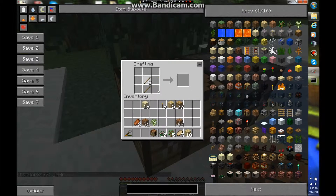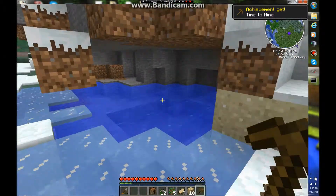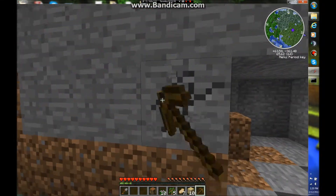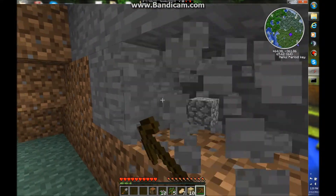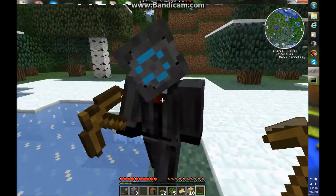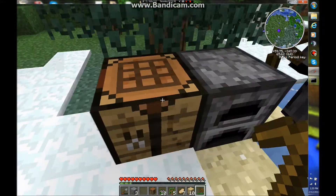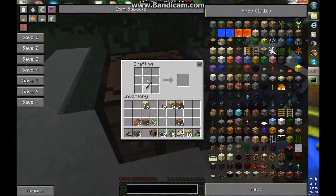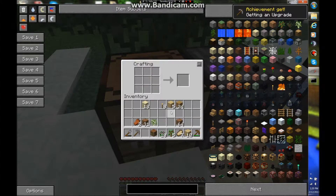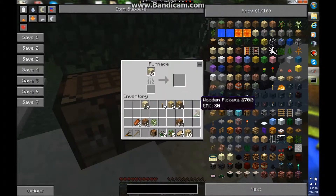So if you noticed, he was holding a wood pick. I like to use the wood pick to do this — bam, bam, bam. Now I can make a cobble pick with the cobble I just collected, and I can use these sticks from before. I now have a stone pickaxe. I won't need that wood one — I could probably just use it for fuel.